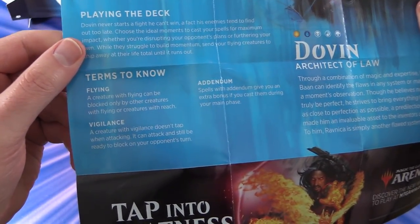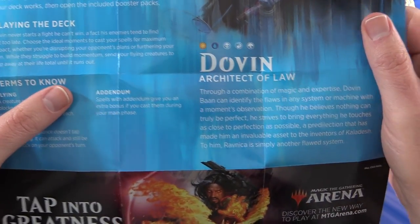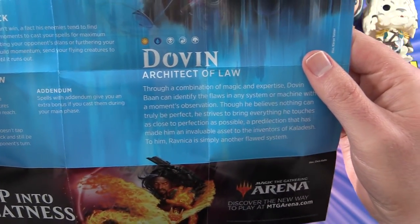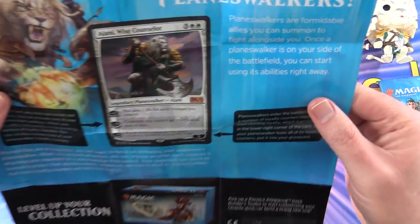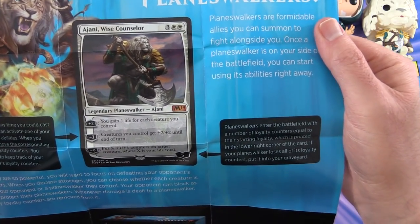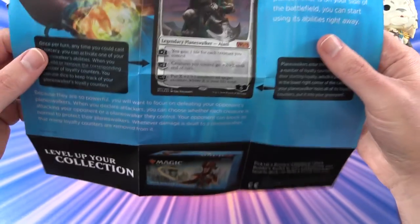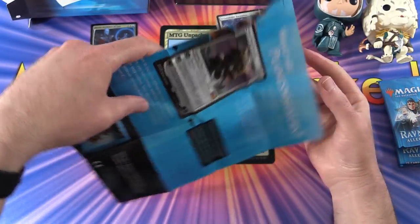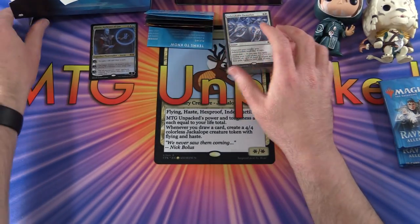Before you play, this tells you about playing the deck. A couple of things to know: Flying, Vigilance, and Addendum - that's one of the abilities you'll see on some of these cards - and Dovin Architect of Law. And what are Planeswalkers? It tells you about the cards and how all that works, if you want to freeze frame the video. The Deck Builder's Toolkit - we'll be taking a look at that in another week or so, so stay tuned. Those are actually pretty good for new players as well.